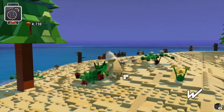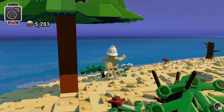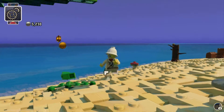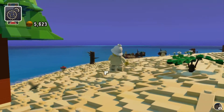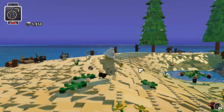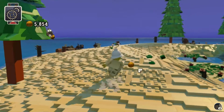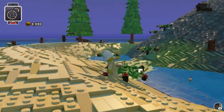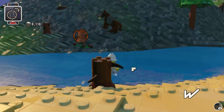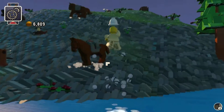Look at all these new plants we are discovering. Give us that money. I think it's funny how the pieces disappear and stuff. Found this kind of log - give me that money. Let's go find this horse.